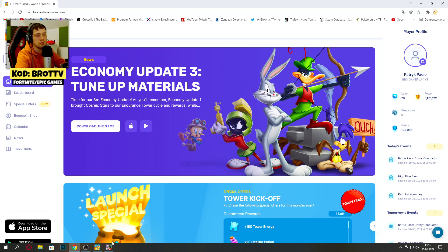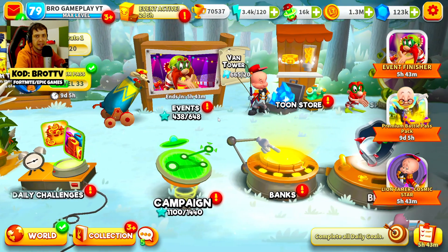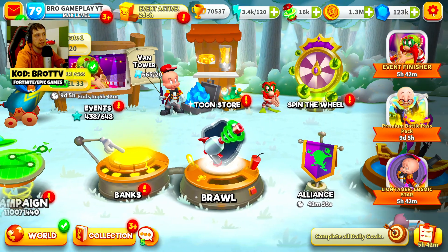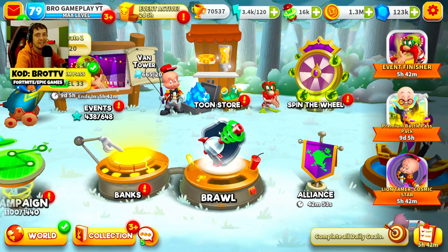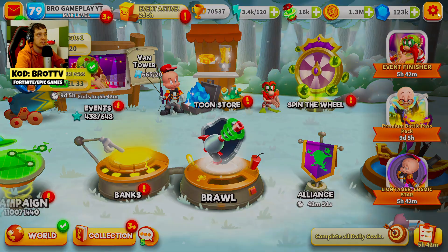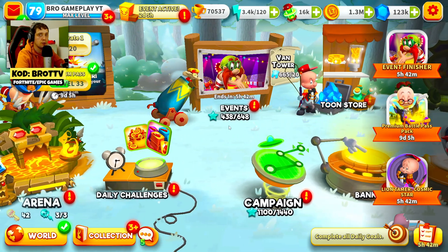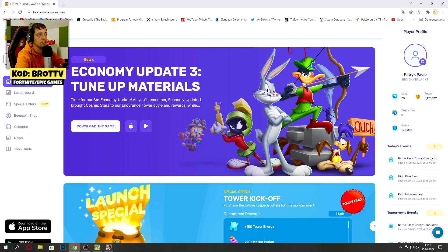First of all, guys, what you should do: you need to get a Facebook account and link it to this game in the settings. In the settings, under account options, you can link this game to your Google Play and to your Facebook. I did that and logged into the Looney Tunes page with my Facebook account.